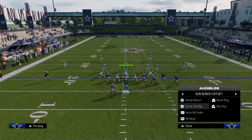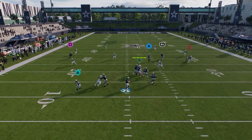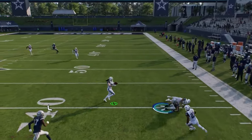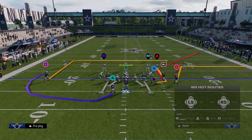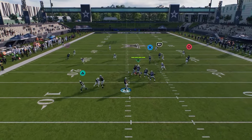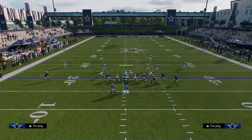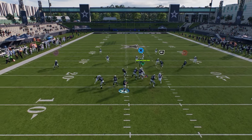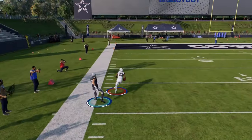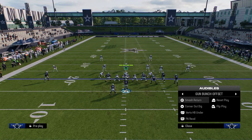The next route combo I like is out of corner out dig. I'm going to stem the corner down one, streak the tight end, and snap the ball. You'll see this corner route can kind of be thrown against cover four — cover four isn't the best case scenario but you can actually hit it against a shaded down cover four. The first read is the out route, but against cover two this high-lows them in the flat. A lot of times he squats on the out route, leaving the corner route open.